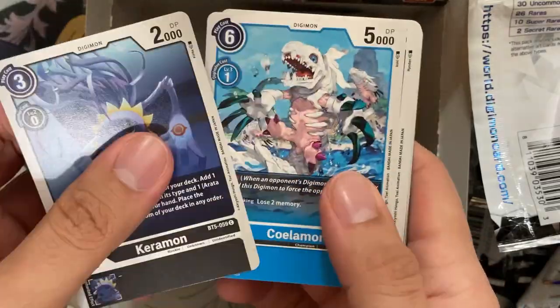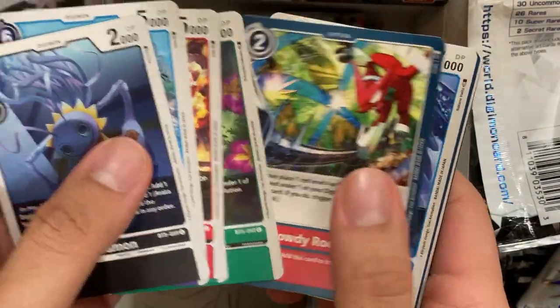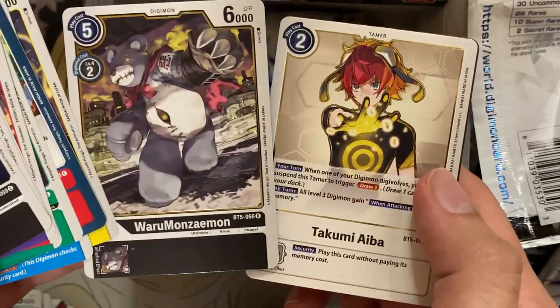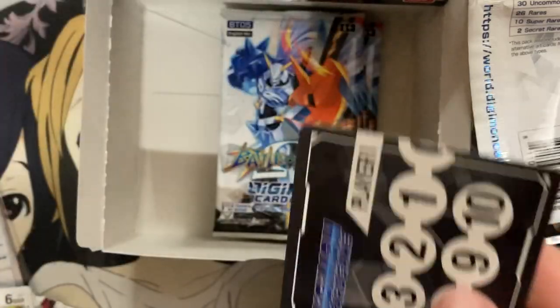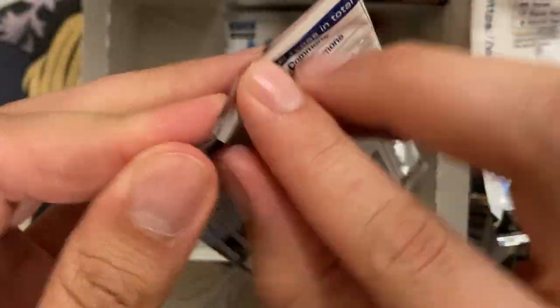Starting off with Calumon — the good searcher Calumon for Unidentified Digimon. I've been playing the deck so I'm really happy I've gotten comfortable with the play style. Takumi Aiba and War Monzomon for our two rares — I don't think we've seen either of those yet.